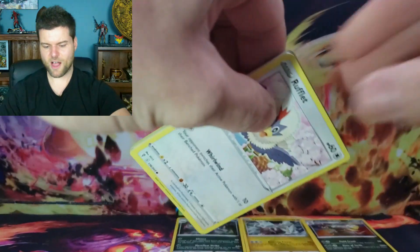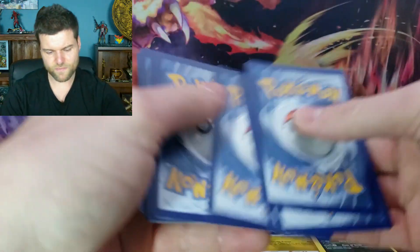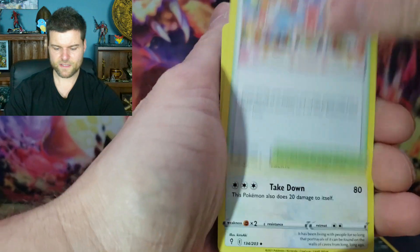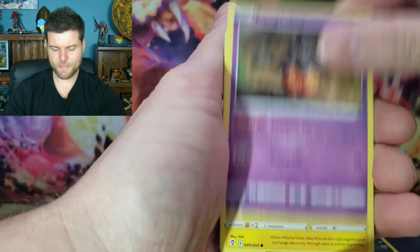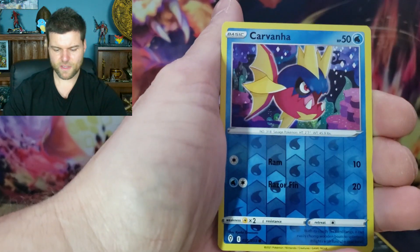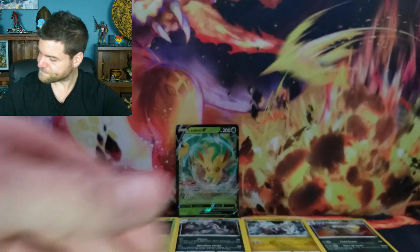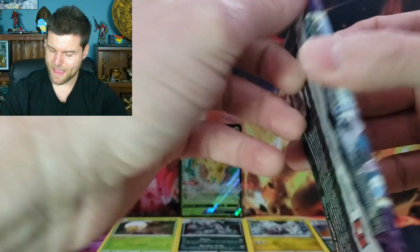Can we get another hit from Evolving Skies two in a row? Now we got a V card - let's move it up to a V-MAX. Energy, Pyroar, Pumpkaboo, Pikachu, Petilil, Slakoth, reverse hollow Carbink, and a hollow Eldegoss. It's a hit, but down there we got four hollows. All right, moving on to Chilling Reign, the last pack of this tin.